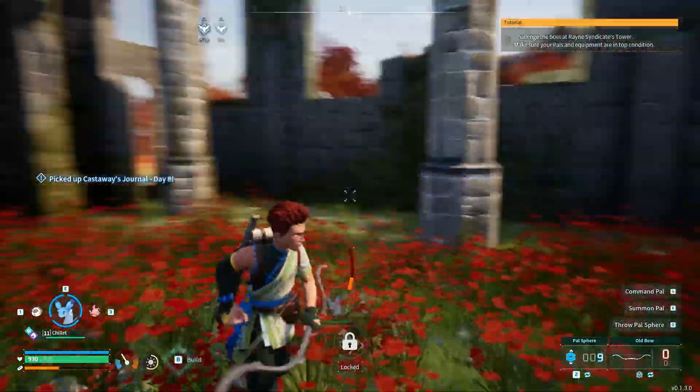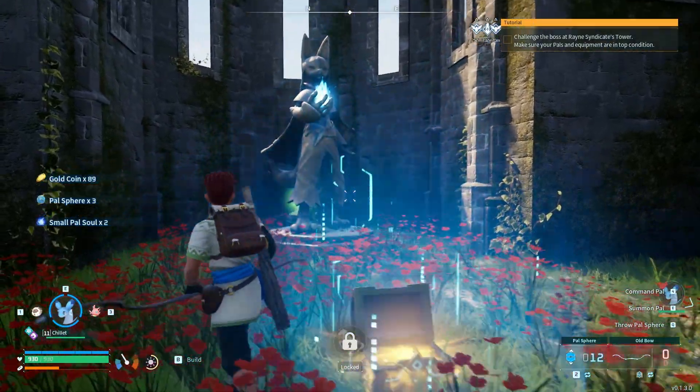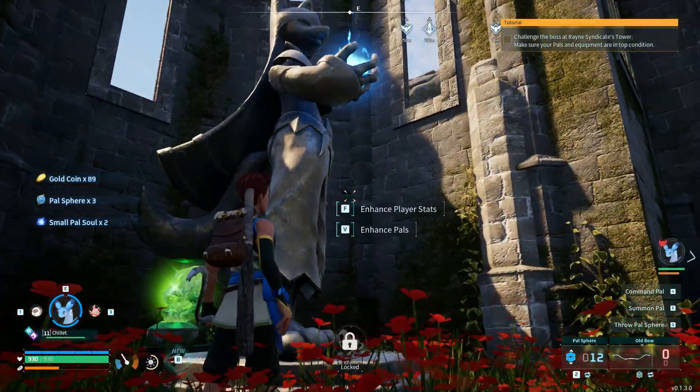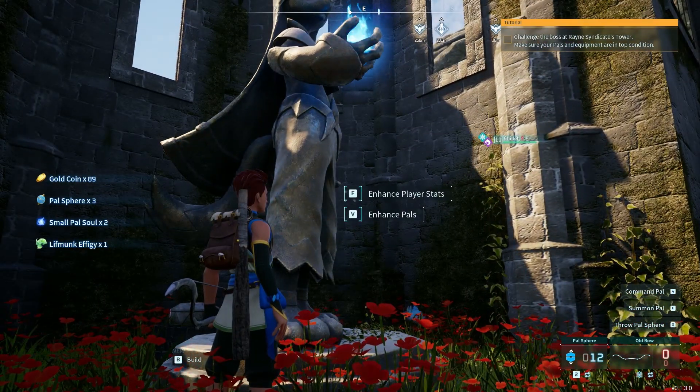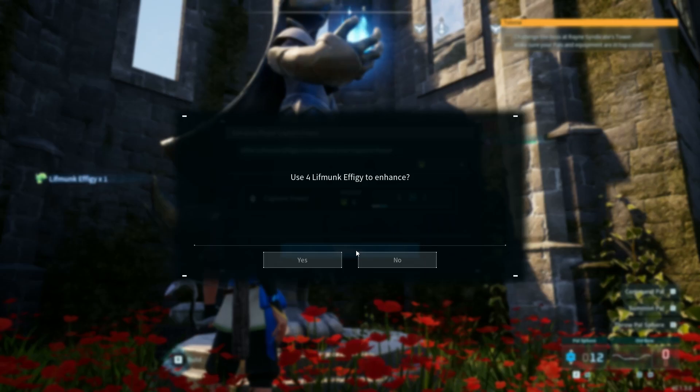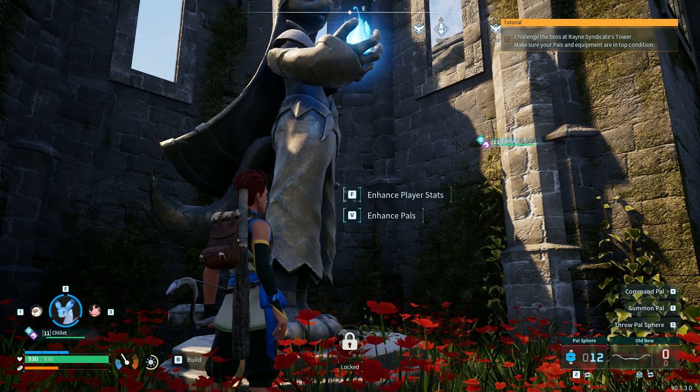After grabbing everything from this little ruin — power spheres, excellent! Life monk effigy — how many have we got now? We've got enough to get the next level, perfect. Increased capture power, that's what we'd like to see!